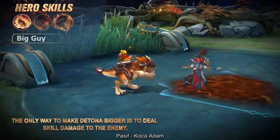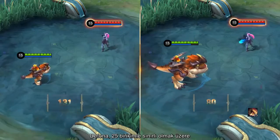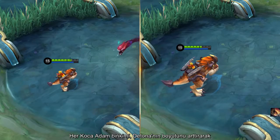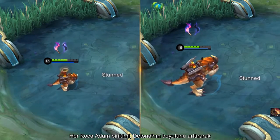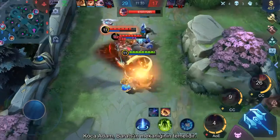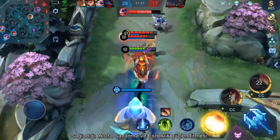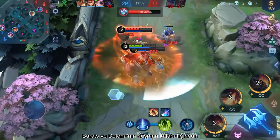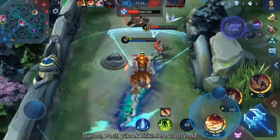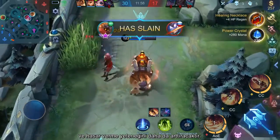Passive, Big Guy. Each time Barretz and Detna deal damage to a target, Detna gains one stack of Big Guy that lasts for a while, capped at 25 stacks. Each stack of Big Guy enlarges Detna's size and earns Barretz and Detna extra defense and resilience. Big Guy is the core of Barretz's mechanics. The extra defense and resilience buff granted by it allows Barretz and Detna to rampage through the enemy crowd intact. What's more, the passive will enhance Barretz's basic attack once it reaches high stacks, further boosting Barretz's damage dealing ability.